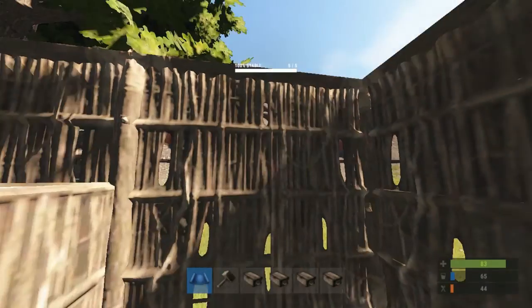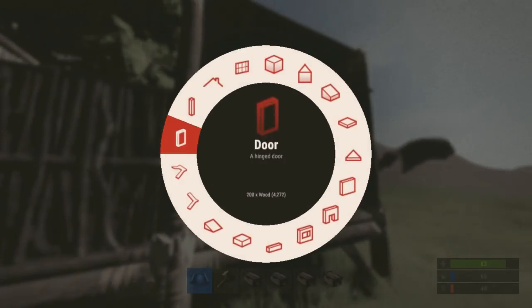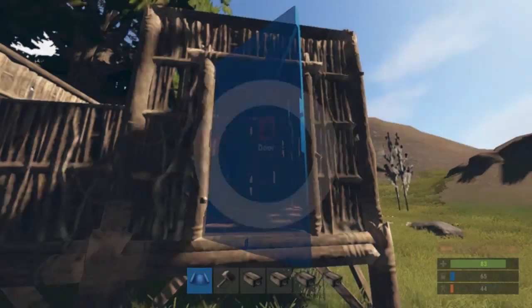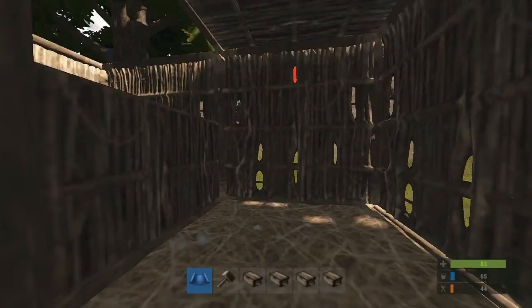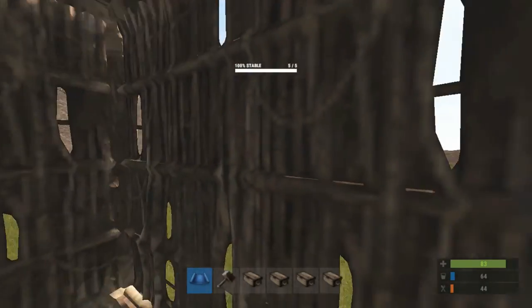If you want a roof on it, which you probably do, go ahead and put that on first, along with the door panel and the actual door. If you don't have those on there and you put in the boxes and everything else, you're going to have to take it all down to put it up. These walls you can add in later.